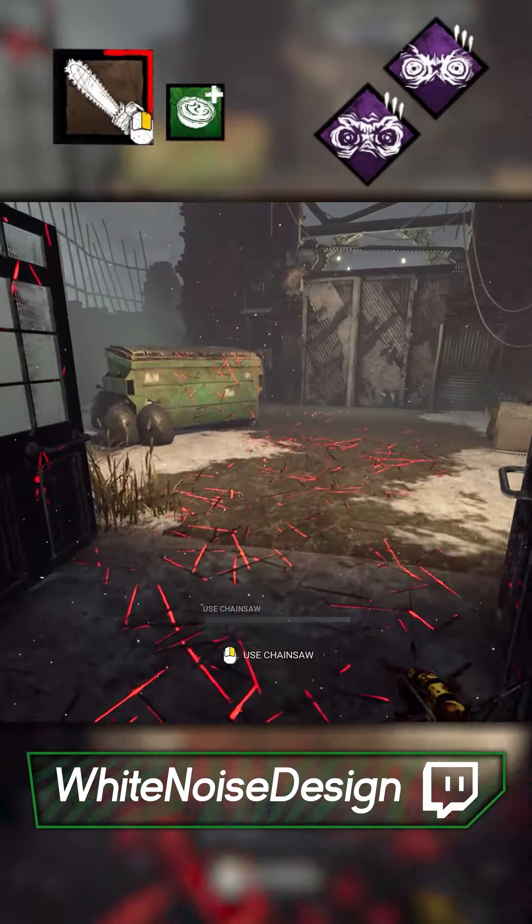We caught Dwight lacking again — surely an easy curve. Well, who put that trash there? We've made this tile a bit of a regularity. Nice simple curve to round it off. For some reason it wouldn't let me pick him up without breaking the pallet, which meant the pesky Ash came in with a For the People and Buckle Up play.